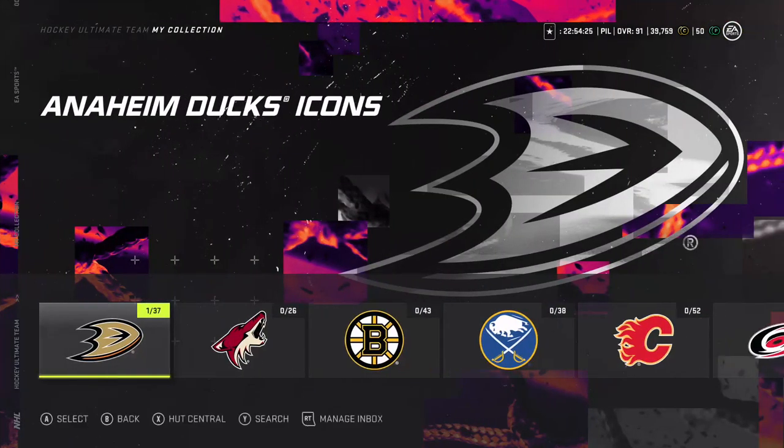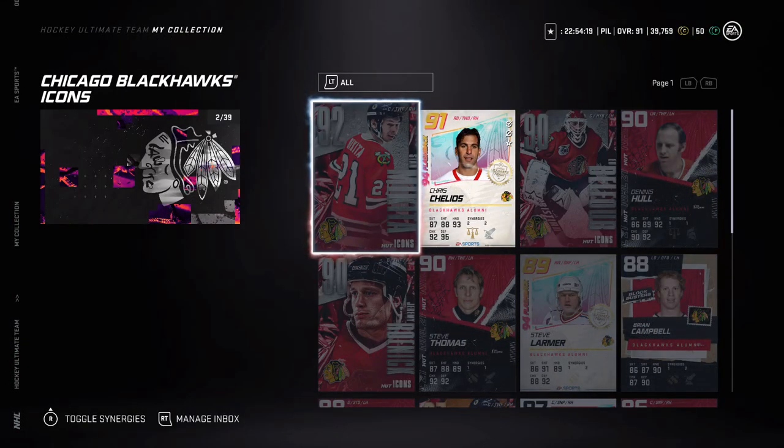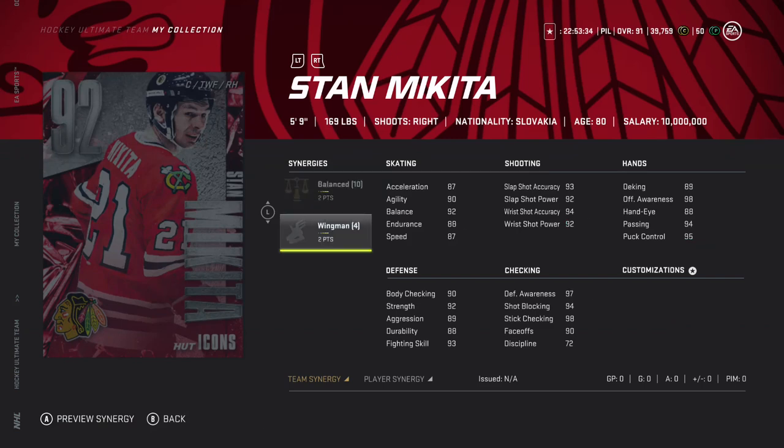This will be a shorter video — just a look at the cards, not much to go over unlike yesterday. Looking at Stan Mikita, he's a 90 overall face-off center with two-balance and two-wingman synergies. The balance synergy is really solid — endurance helps, defensive awareness and puck control go up, and with distributor puck control goes up plus six. With speedster, wrist shot power goes up seven, but this card doesn't have speedster. The stats are good overall.